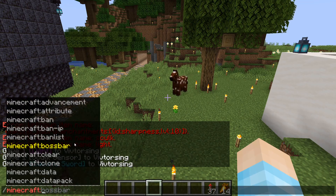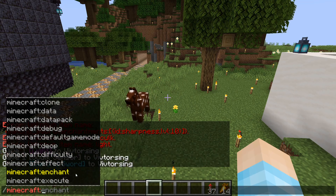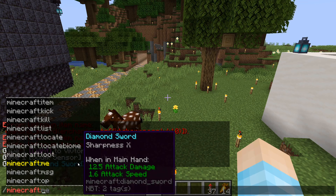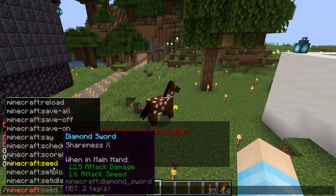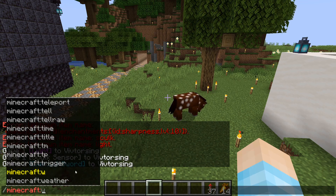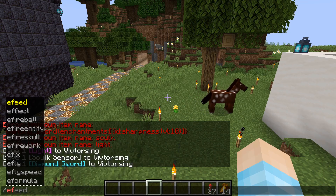So advancement, ban, give, difficulty, enchant, help, kick, summon — pretty much every command that Minecraft has, but not maybe Essentials commands.